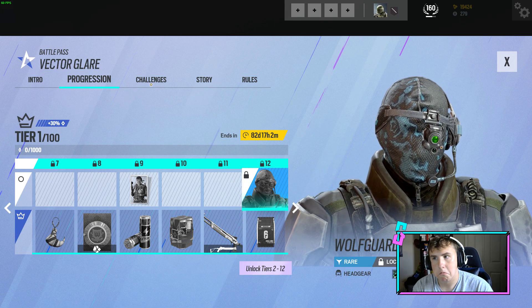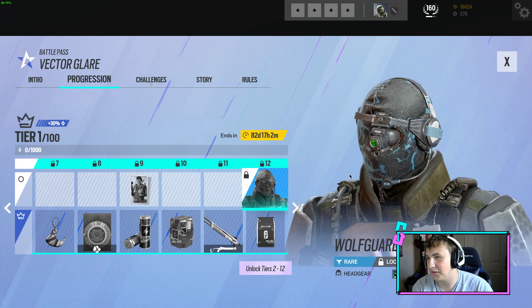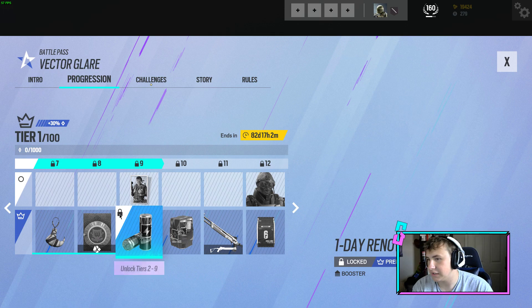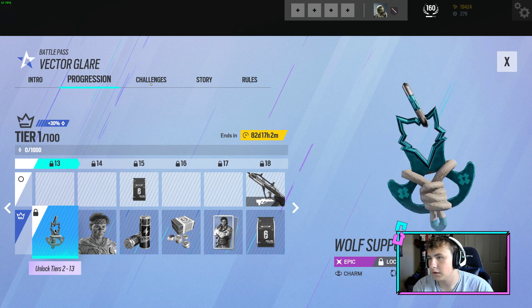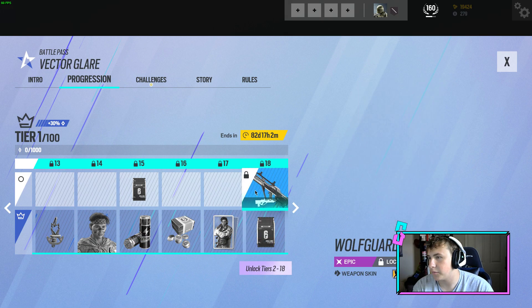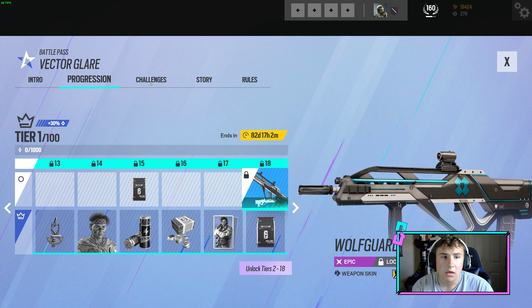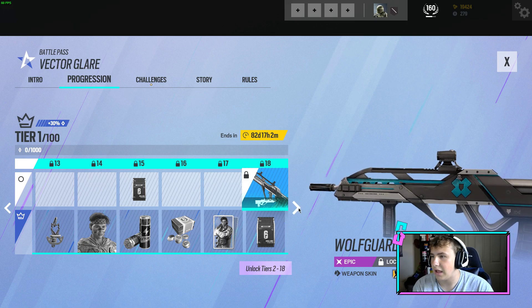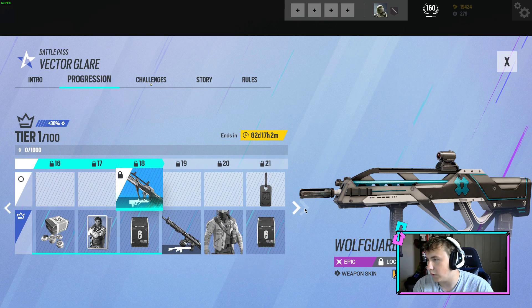That is an interesting headgear — really funny looking — and that's on the new operator Sense. There's the Amaru headgear, got a charm, not too much on this page. Cool little Doc portrait. They're knocking it out of the park. I understand this is kind of going to be like your Operation skins, but I like the whole blue, black, and gray — the whole metallic bit of it. It looks nice together, it works well.